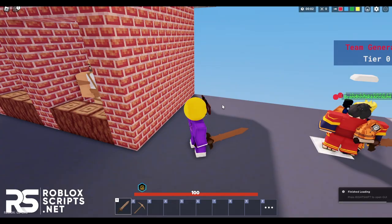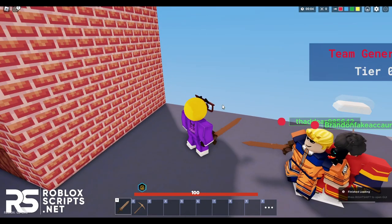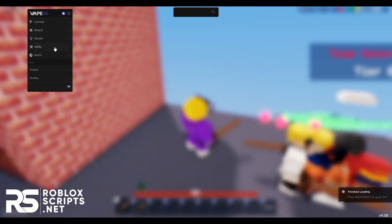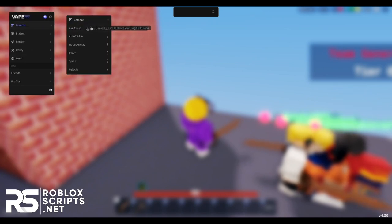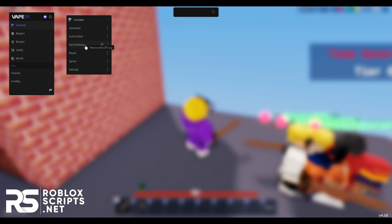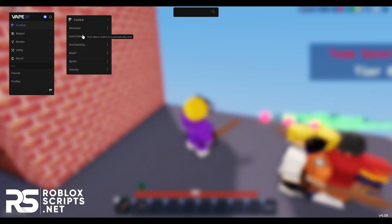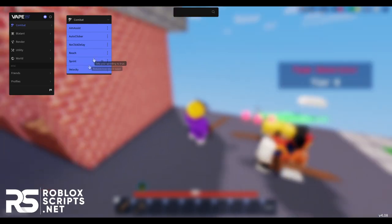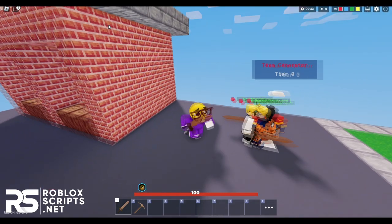Just wait for it to load fully. Once done, you'll see at the bottom right — press right to open the GUI. So you've got combat, blatant, render, utility, and world. This GUI has a ton of features. Under combat, you have aim assist, auto flicker, mode delay, reach, sprint, and velocity. I'm gonna enable all of these — they're really OP.